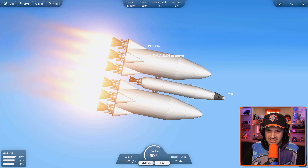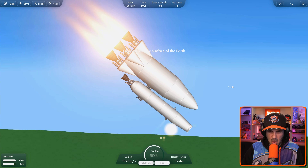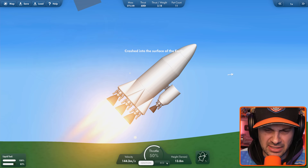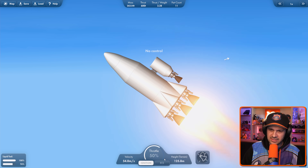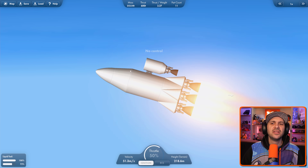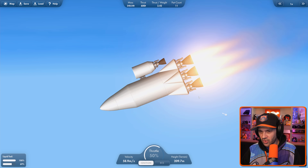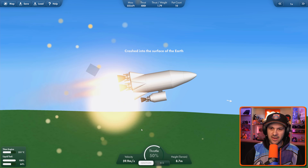Guys, we're rocketing into the ground. No, that seems fine. That's fine. That was part of the design, that's part of the plan. The spinning is for just showing off. We're showing the people what we're capable of.